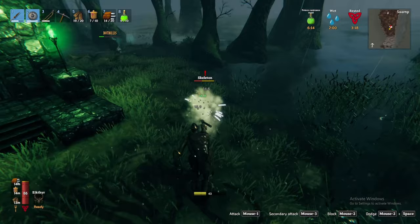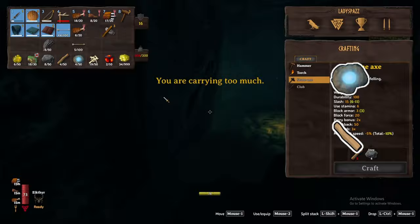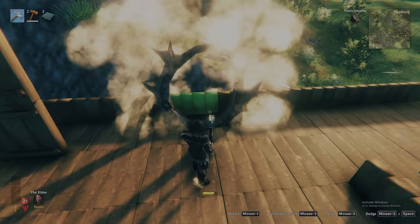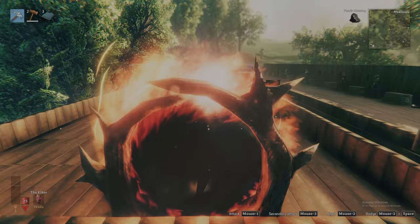The swamp key will be essential to your progress as you turn your attention to the swamp biome. But before we finish up, let me tell you how your playthrough is forever changed after clearing this biome. Remember the surtling cores from the burial chambers? Going forward you can combine these with grey dwarf eyes and fine wood to create portals. Once built, give the portal a name — if you craft a second portal with a matching name, you effectively have fast travel in Valheim.